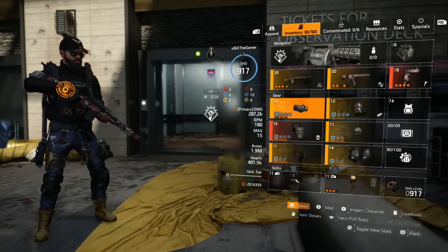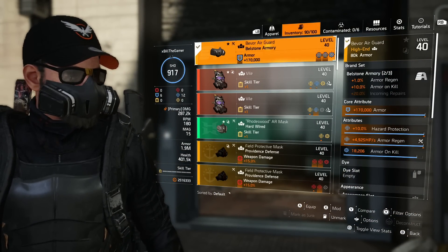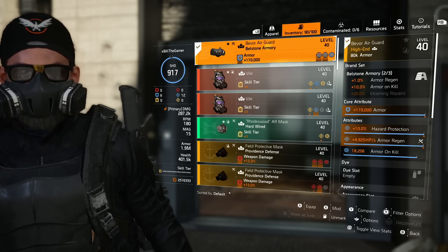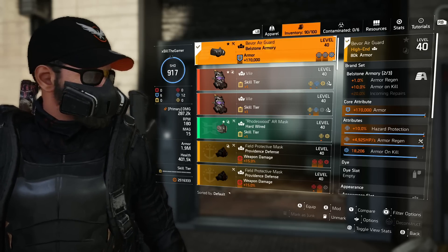Then taking a look at the mask, it is a Bellstone Armory — one of two pieces. Every single thing on this build is specced around armour, hazard protection, and armour regen where possible, although if there isn't any hazard protection it will be health.